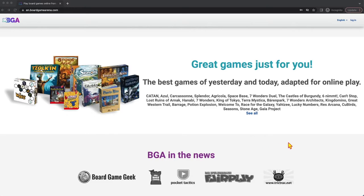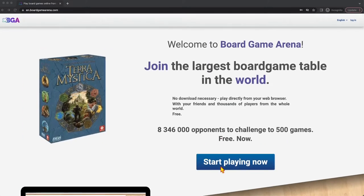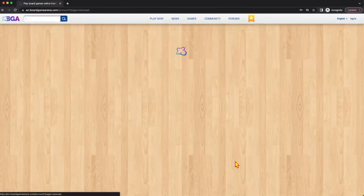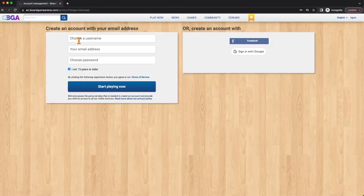So how do we log in? It's pretty easy. If you don't have an account, click on 'Start Playing Now' and create an account. Choose your username, email address, password, and start playing. I have an account already so I'm going to log in. I'll see you on the other side.